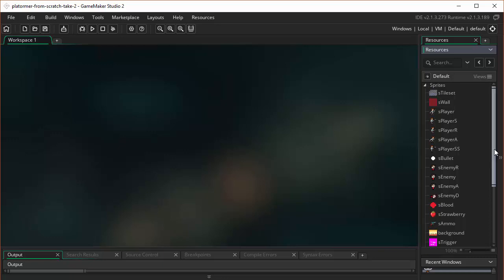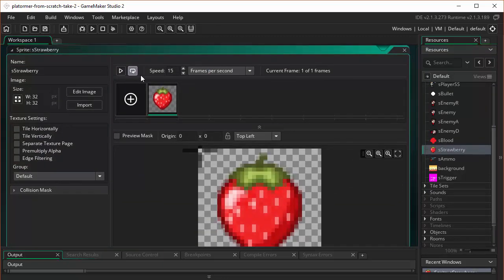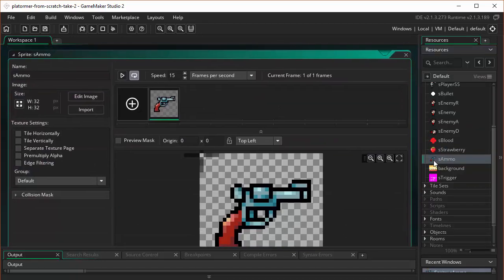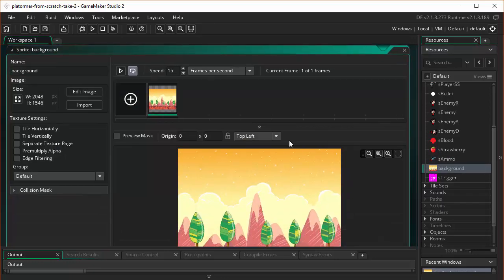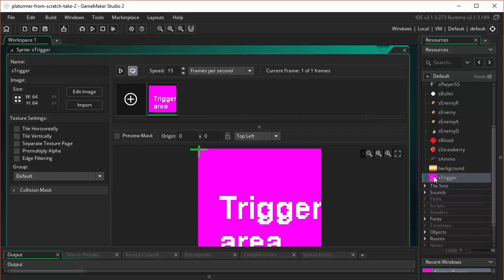I've already done it in the video. The sprites you're going to bring in are the Strawberry sprite — name it S-Strawberry. That's it, you don't have to do anything else with it. The Ammo sprite — name it S-Ammo. You don't have to do anything particular with that. While you're in the Resources folder, please also bring in the background image. We'll use that to give a more interesting image to our background. And bring in something called Sean Spaulding Trigger, which I renamed S-Trigger. Don't have to do anything with that one either.